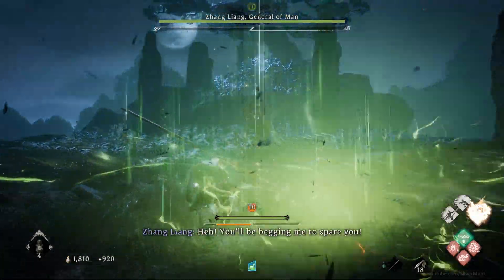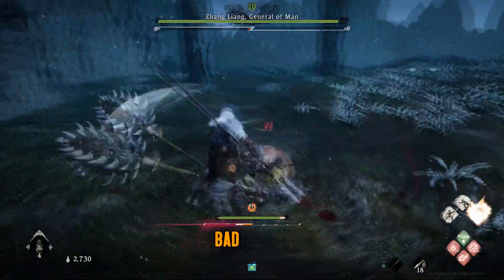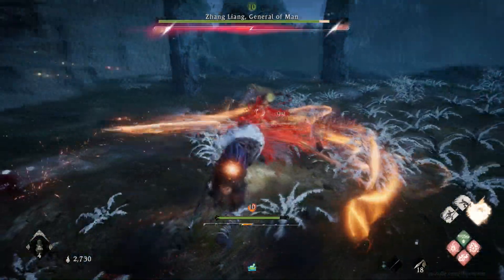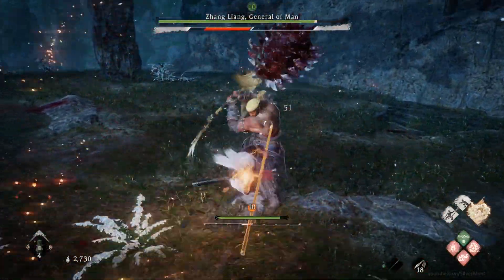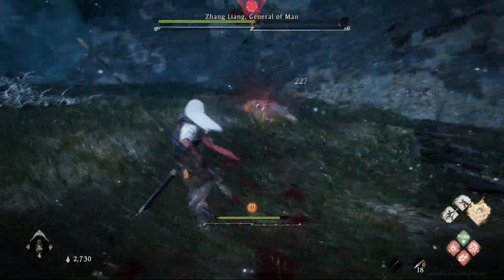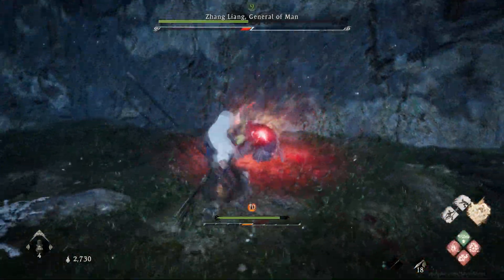At its core, the combat in Wulong is a simple management of what is effectively one resource. See this orange bar? You don't want it maxed out, filled up all the way. See the blue bar? You do want that one as high as you can get. Deflecting enemy attacks and landing quick attacks on enemies are the primary ways you'll build this meter. Once it is maxed out, you'll want to use a heavy attack. Its strength will be commensurate to the amount of blue meter you have.